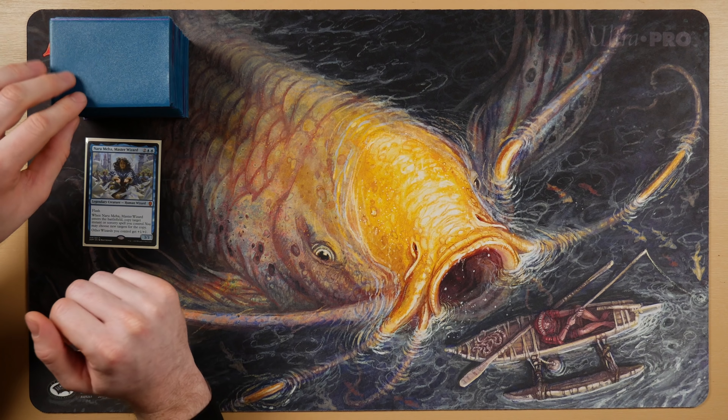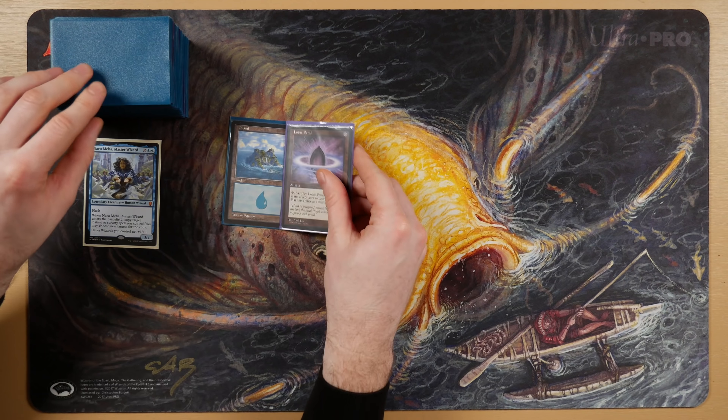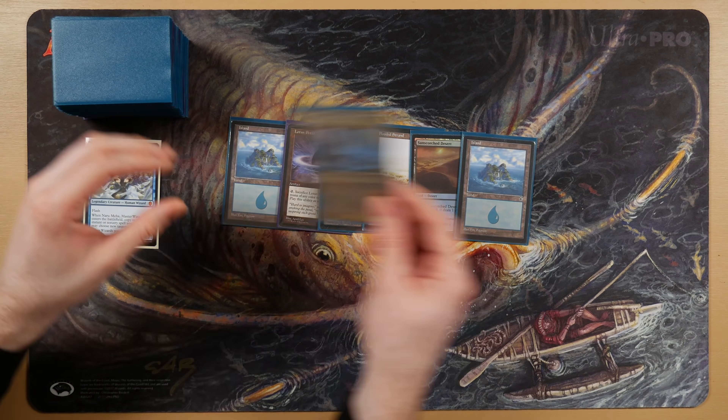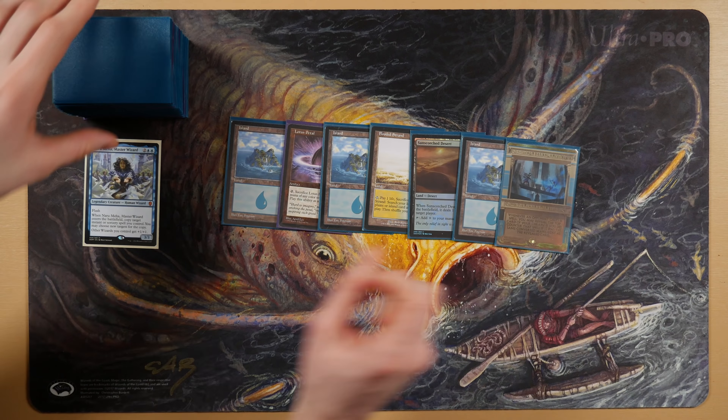Let's begin with our first hand of seven: island, petal, island, land, more land. Yeah, we wouldn't keep that hand. I would recommend not keeping that hand. Why wouldn't you keep it? Nothing but land, no payoff.